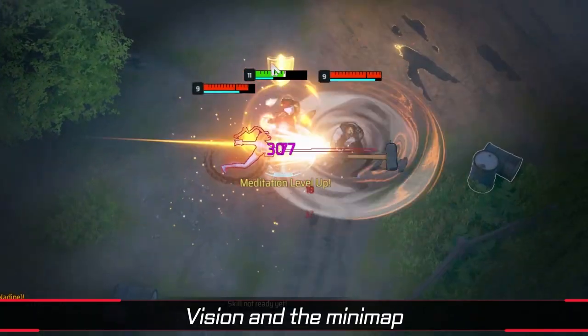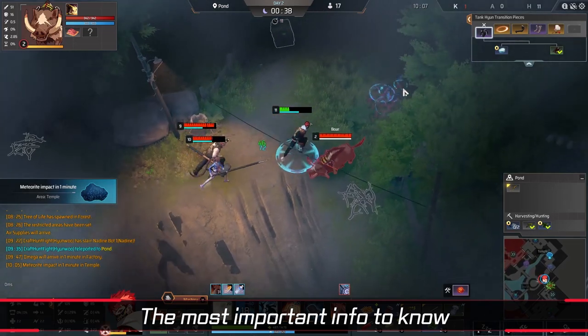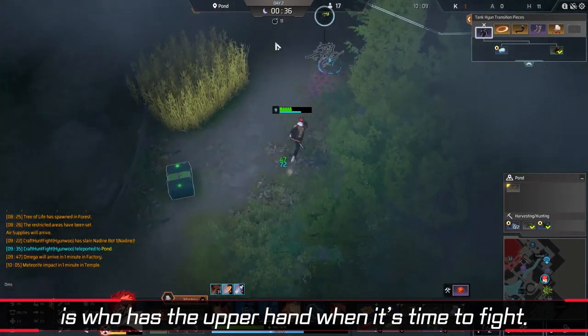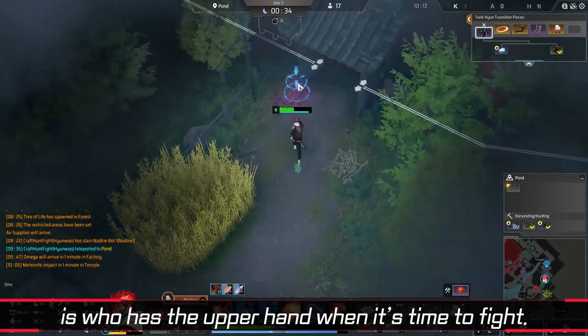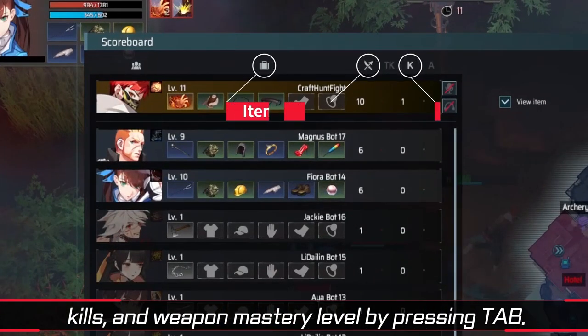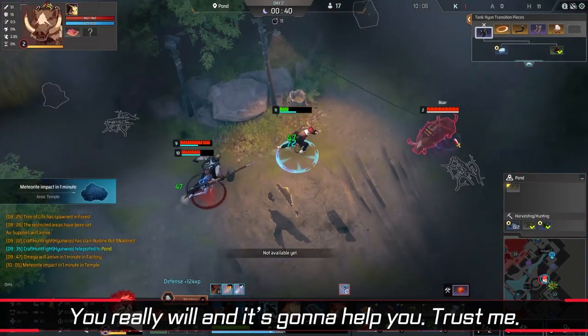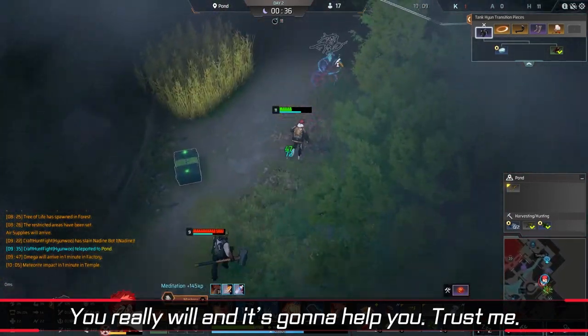Vision and the minimap don't always tell you the whole story. The most important info to know is who has the upper hand when it's time to fight. You can keep track of everyone's current items, kills, and weapon mastery level by pressing tab. You're gonna press tab a lot. You really will, and it's gonna help you. Trust me.